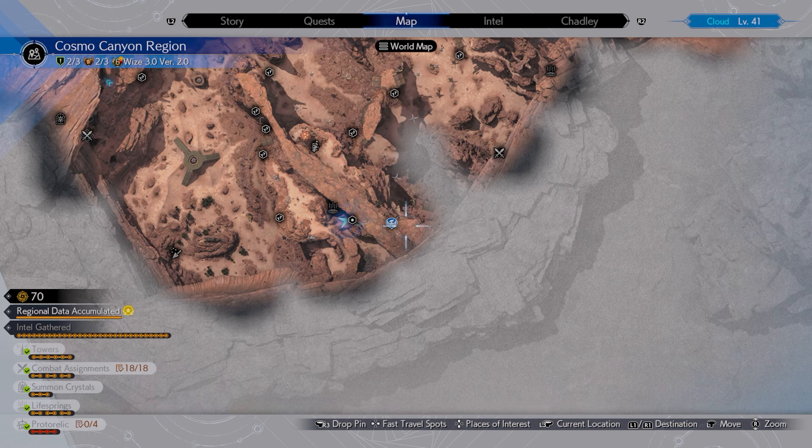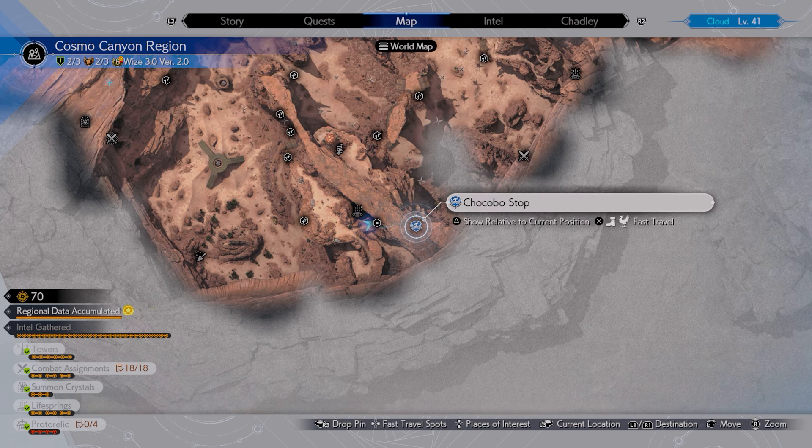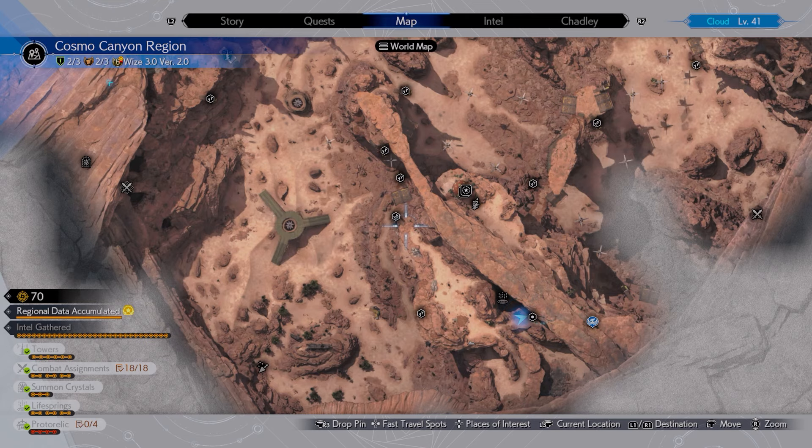Last but not least, we have the final location. This one is actually high up — you have to use the chocobo stop here. If you don't have it, you can use the nearby jumps to get up. It's not too hidden once you get up there; you just have to get up there first.